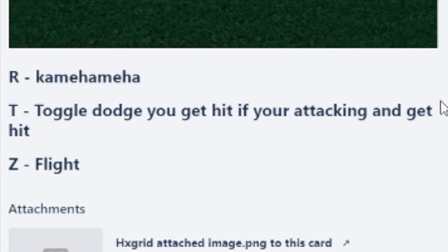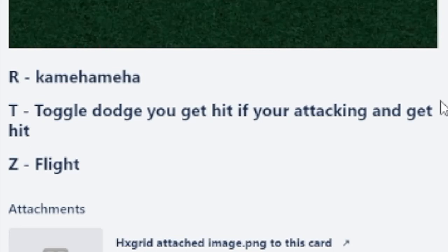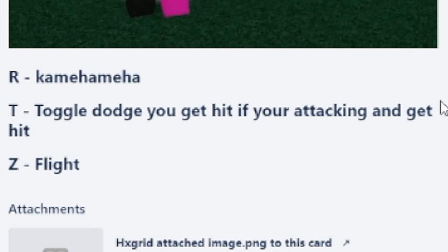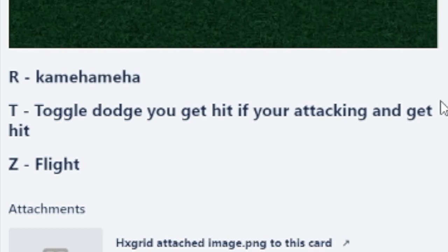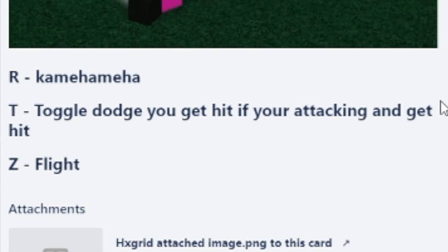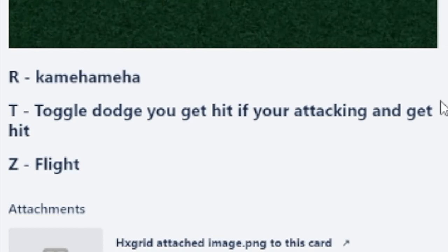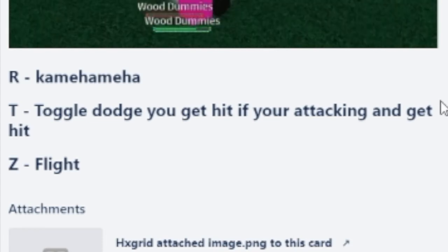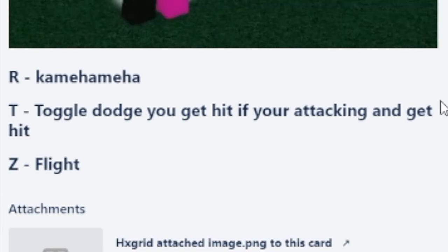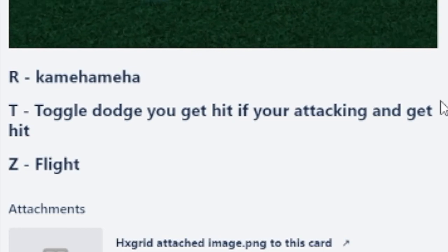T is quite interesting. I'm reading off the Trello right now. It says: toggle dodge — you get hit if you're attacking and get hit. I think this is unfinished; it looks like it's unfinished from the T move description. Also, there aren't a lot of gifs for it. I'm guessing you dodge things? I don't know, it's weird.